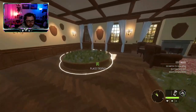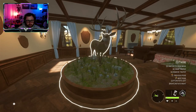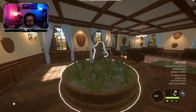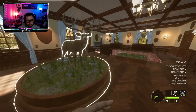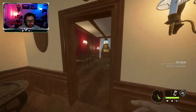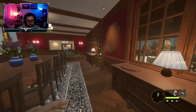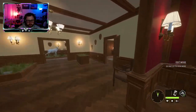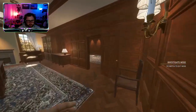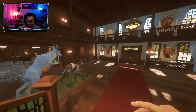I can place my mule deer here though — that looks good. I don't think I had much upstairs; I placed most of my stuff downstairs. Albino blacktail — most of it's down. Time to take a trip downstairs.